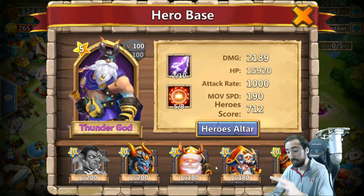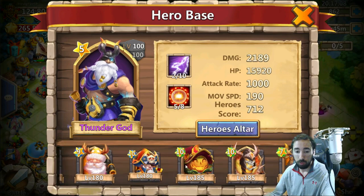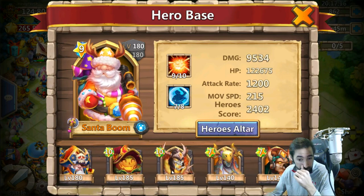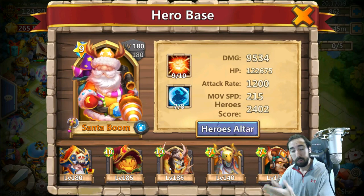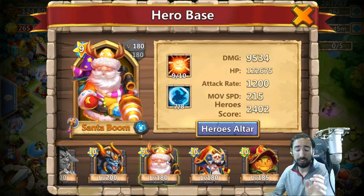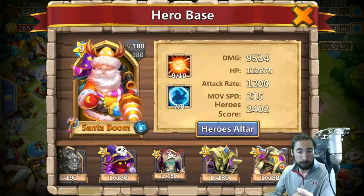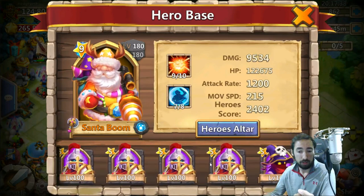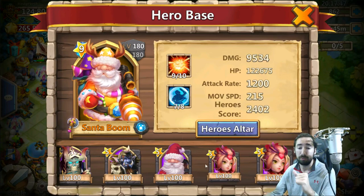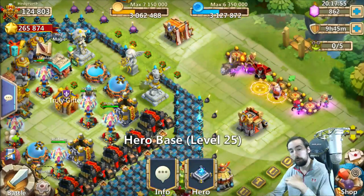Thunder God's pretty strong, but you have other heroes that are stronger. You're getting lucky on your gem rolls — you rolled Santa Boom. You can also replace Thunder God with a Dread Drake or even a Skull Knight — Skull Knight would work out wonderfully. Different heroes you can swap in there: Santa Boom, Skull Knight, Dread Drake. Orc Spain wouldn't be that bad of a replacement either, to be completely honest.